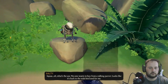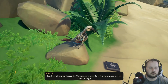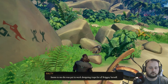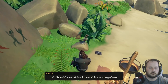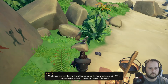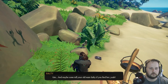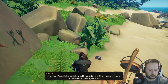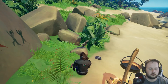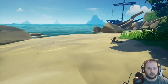Salty says: 'No one wants to buy from a talking parrot — looks like it's back to the stale birdseed for me. Truth be told, no one's seen the trap maker in ages. I did find these notes she left behind though. Seems she was put to work designing traps for old Briggsie herself. Looks like she left a trail that leads all the way to Briggsie's stash — maybe you can use them to track it down. Just watch your step, the trap maker has a very particular sense of humor.'